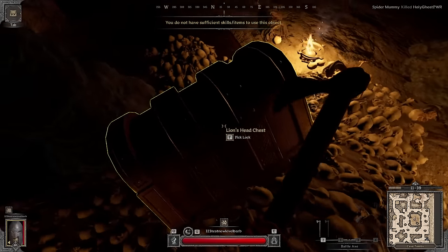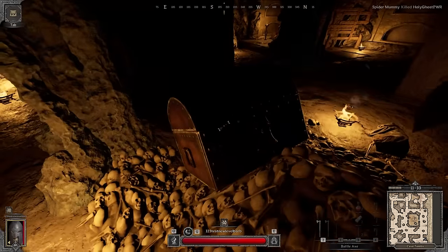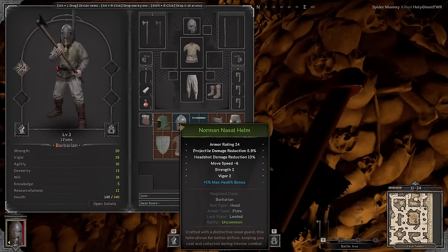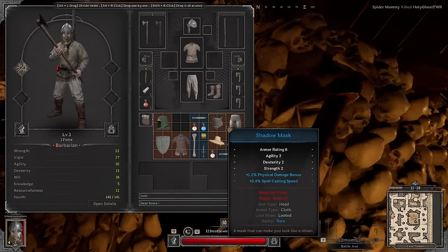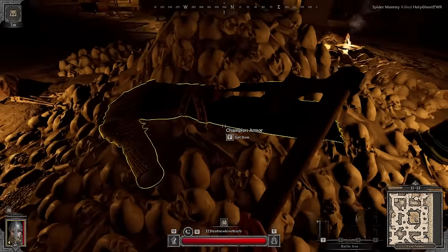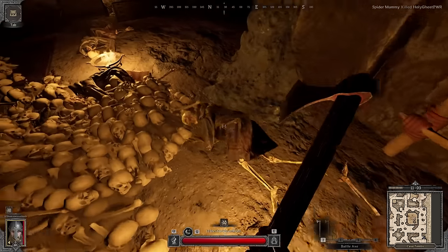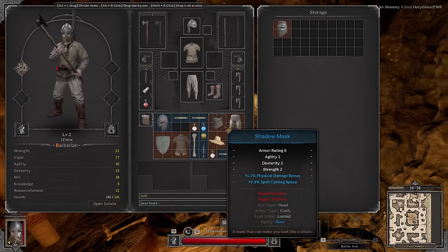Our inventory is already a mess but I want to take as much stuff as possible. The main reason we ended up in this area is for this head chest — unfortunately we can't open it because it requires a Picklock, which we don't have. But we have another chest we can break open. We find a little helmet that increases Strength, Vigor, and Max HP — let's equip it since it's an upgrade.